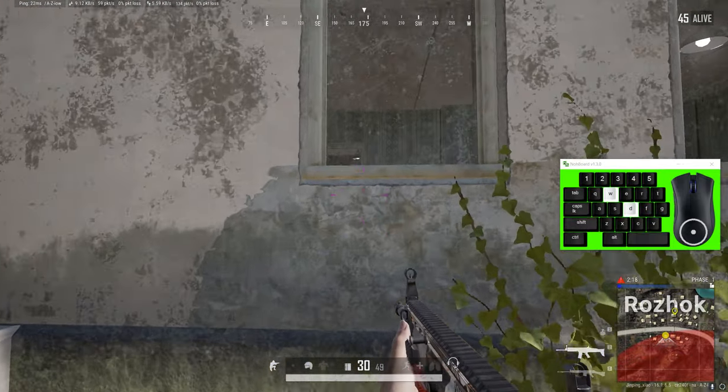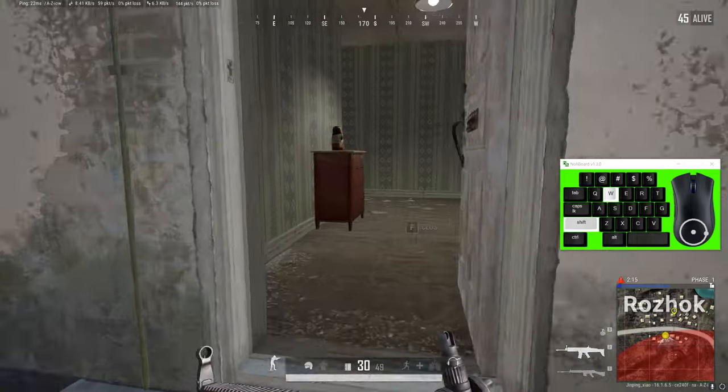For example, you can't crouch jump in from these windows, but you can crouch jump out.